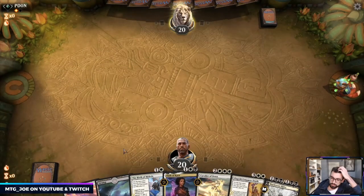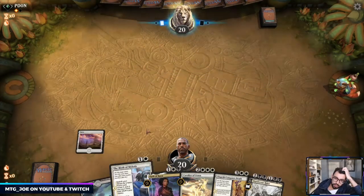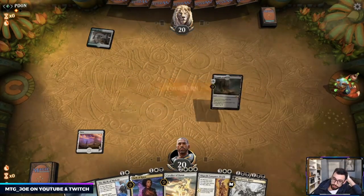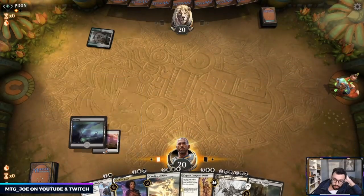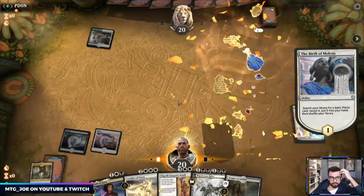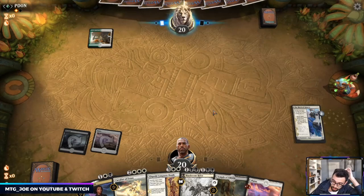This hand's good. Basically two lands into Birth of Melides, I can follow that up with Oath Kaya to target one of their creatures. And we have the Murderous Rider plan if need be.